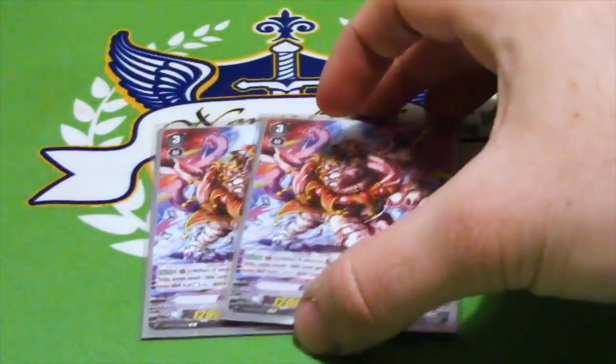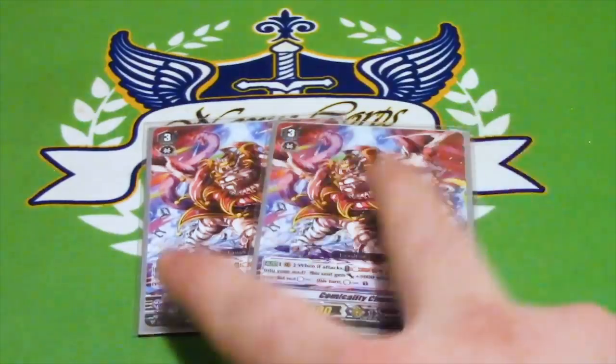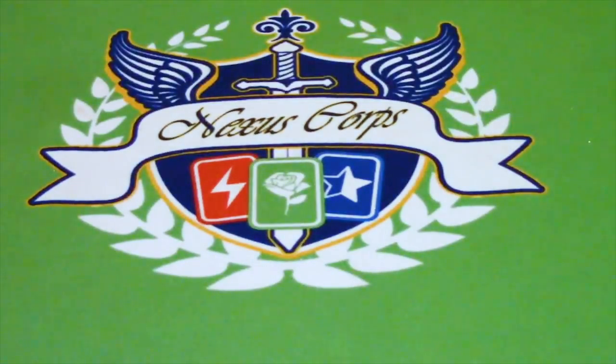We have 2 copies of Comicality Chimera. Grade 3, no gift, 12k. On Rearguard Circle, when it attacks, you Soulblast 1, put one other rearguard into soul, and it gets plus 5k until end of battle. If you didn't Countercharge during this turn, you Countercharge 1. It sucks that you can't spam the Countercharging, but it's nice to have some mid-battle phase to continue attacks and put things into soul that want to be called out later. You don't really need more than 2 because riding it hurts. Also — Alice herself is a Workeroid, so if you ride an Alice on top of an Alice, you can call out an Alice.